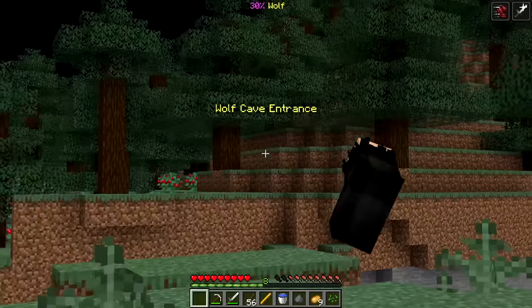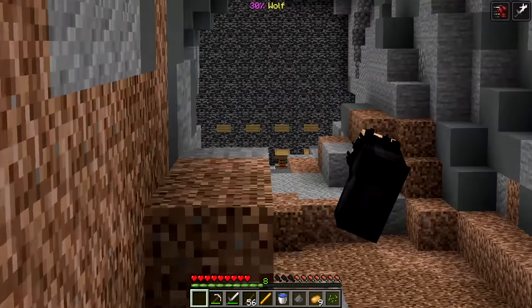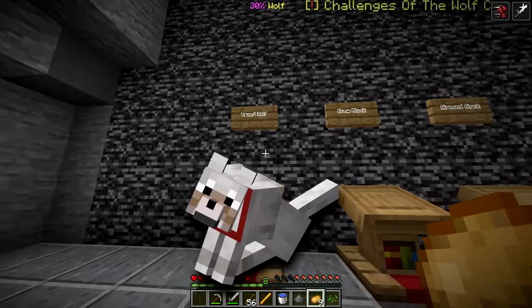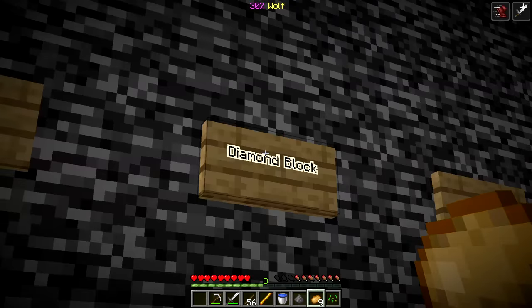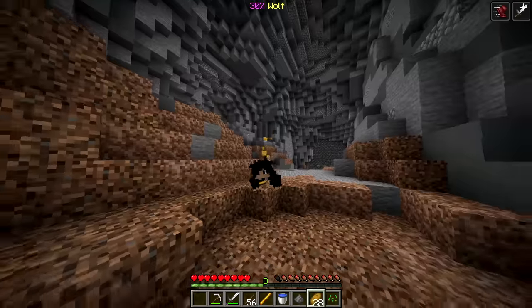I think this is this way - here we have a wolf cave entrance. Let's go down. What the heck is this? It's like a puzzle. Challenges of the wolf cave: named wolf, bone block, diamond block, and cow - we put them all here. That's gonna be the hardest one. Let's start with the tamed wolf - how's a wolf gonna have a wolf?